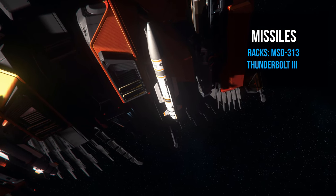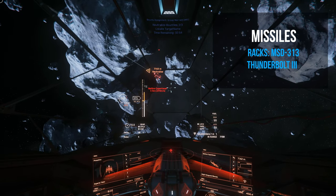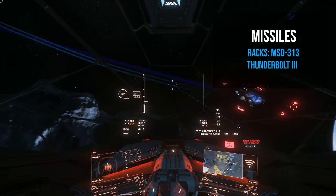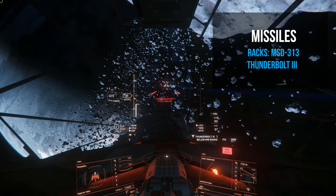For missiles, we're running two MSD-313 missile racks, each holding two size 3 Thunderbolt 3s. Each payload can deal over 4600 in damage — these are great for single large targets. If you need more for smaller missiles, interchange these for MSD-322s or MSD-341s.